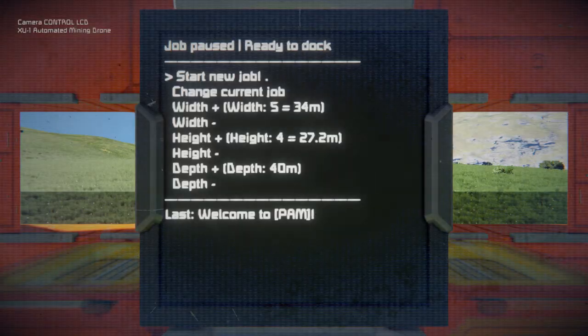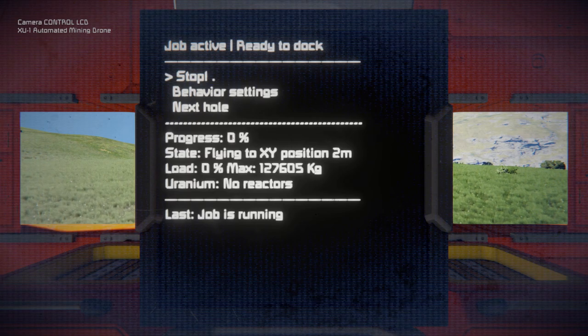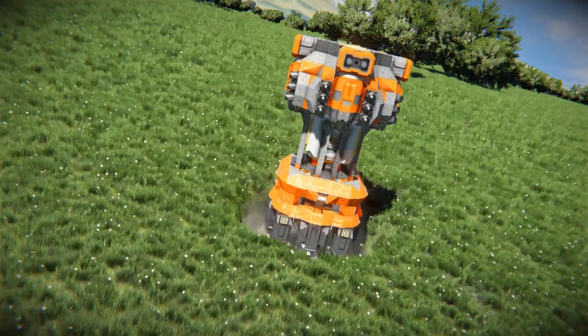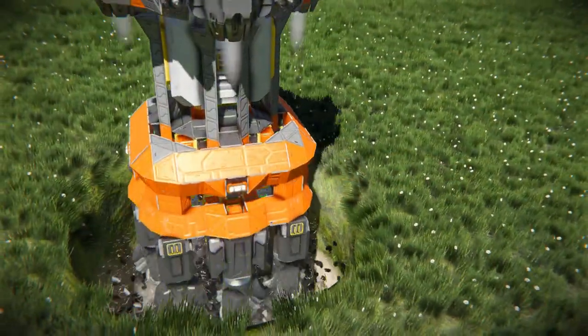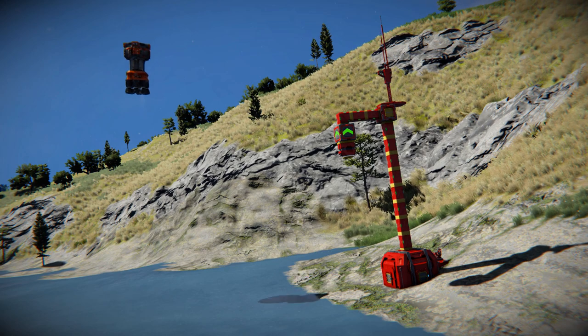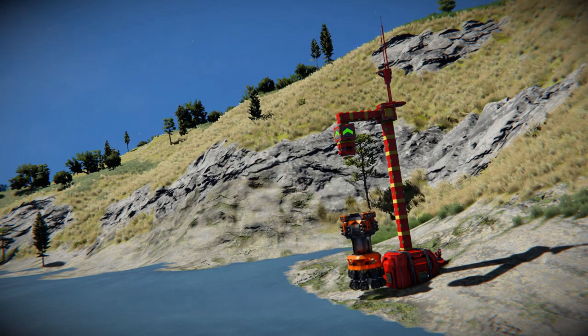When everything is set, select start mining job, grab a drink and enjoy. At this point the drone is working by itself until the given mining job is done. It will even automatically drop out the stone and recharge for you. Not to mention automatic cargo unload.